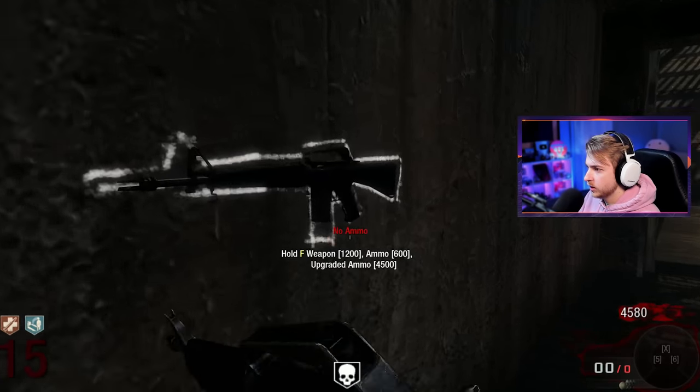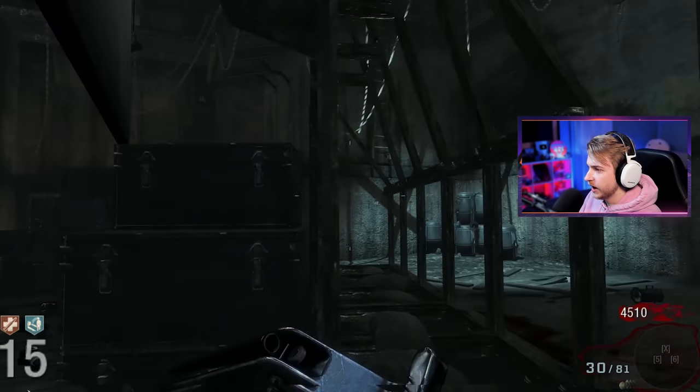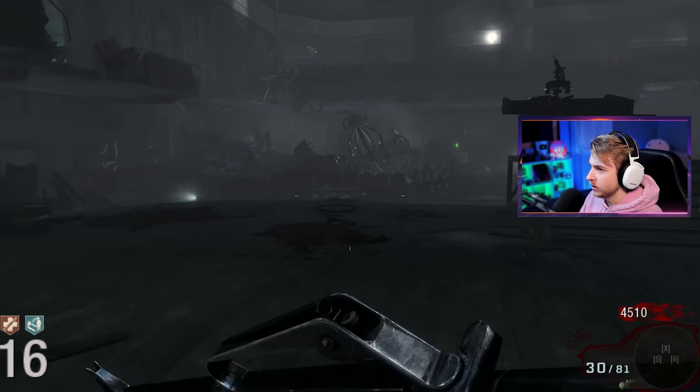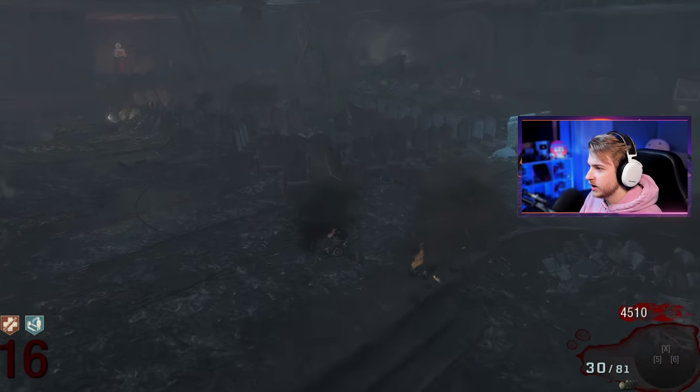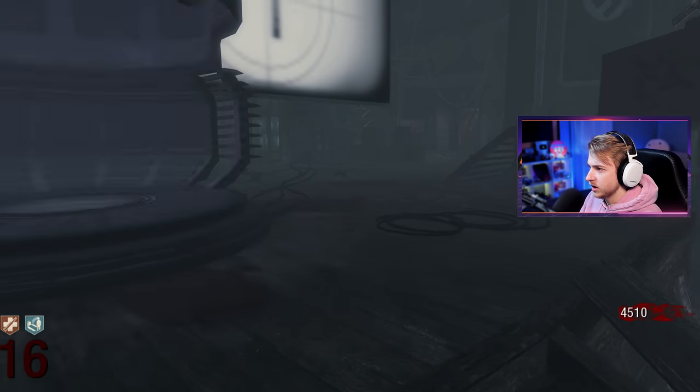Okay let's grab ammo again. Might as well hit the nuke — why not? And then once I get 5k I'm gonna hit that and maybe pack a punch something. Unless it's a dog round. Oh it's dog round — let's go, I'm hyped! Get some ammo for our shotguns again and then maybe get mule kick, get a third gun, and then work towards getting that pack-a-punch.